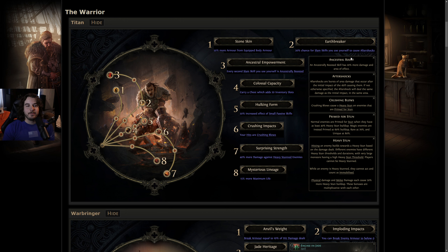Number two, Earthbreaker — 20% chance for slam skills you use yourself to cause aftershocks. An aftershock is a burst of area damage at the initial impact, dealing the same damage in the same area. I don't know if aftershocks can also aftershock, but you can probably get above 100% chance to trigger multiple aftershocks. I'm going to assume this is essentially just 20% more damage with a slam skill — not terrible at all.